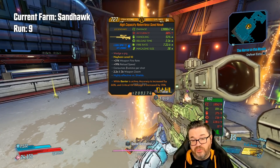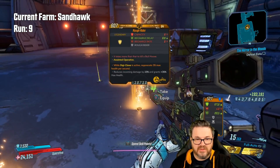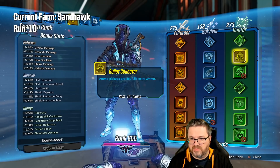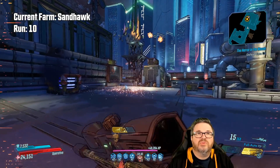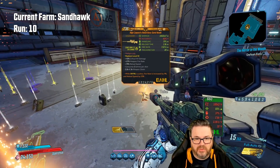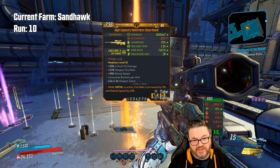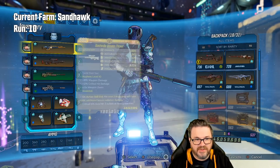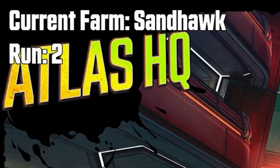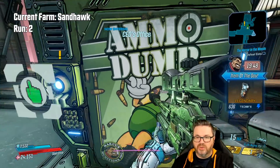We hit max level! That means we can now unlock the remainder of our guardian rank perks — boom, we have them all. We didn't get a Sentinel on this run, got a radiation one with fire rate increased by 9% and reload by 23% — not horrible but not great. For anyone watching on YouTube, the run counter switched back to run two because we're running predictions with chat, doing 10 runs at a time, so don't panic.